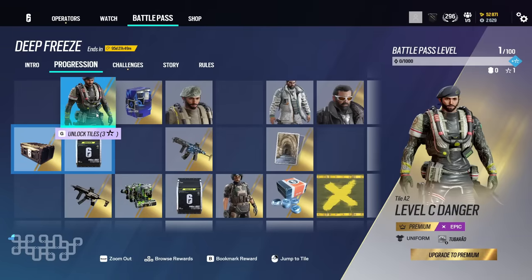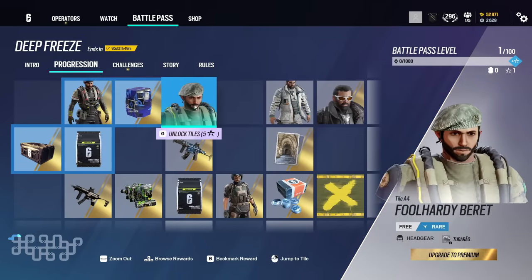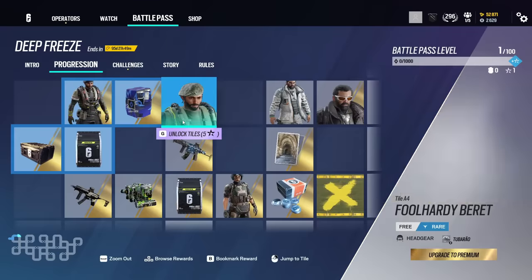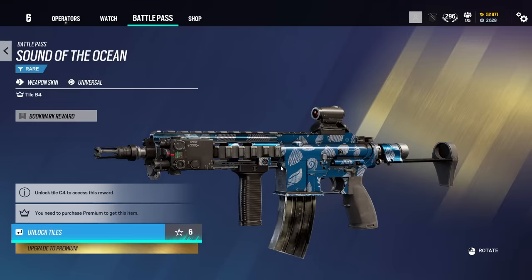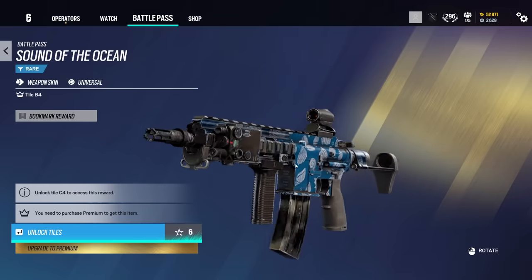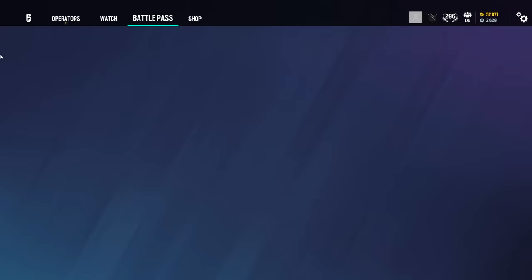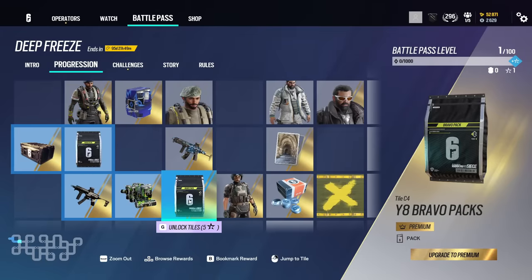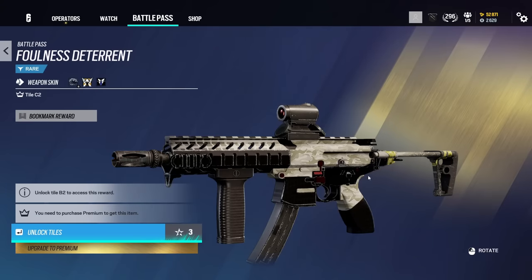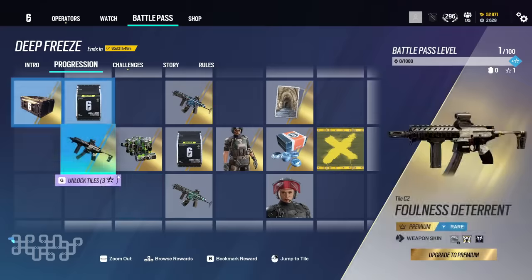Quite interesting that there's two skins that close to each other. We have a battle pass booster, a headgear for Tuburao which matches that bundle — pretty cool one. Moving down, we have a universal weapon skin. Pretty basic — I won't lie, I'm not massively into that. I can't see myself or anyone running it, but I'll take a universal skin. We have another Bravo pack, more renown boosters, and a weapon skin for the MPX. Of course, Tuburao has the MPX, so that's pretty fun.